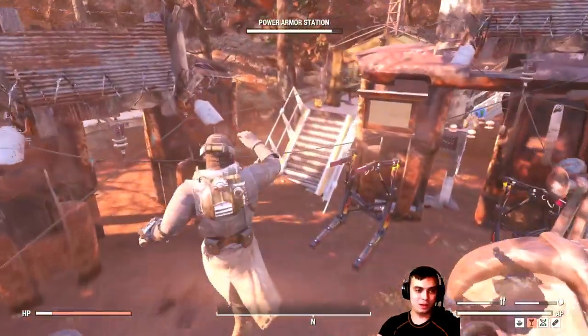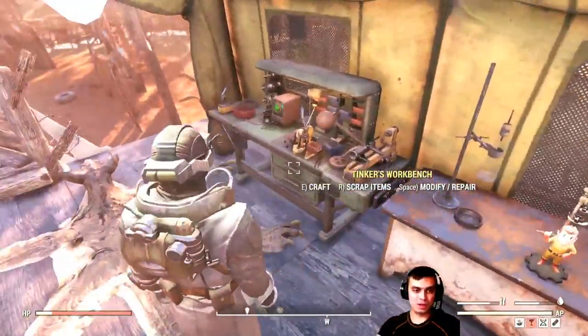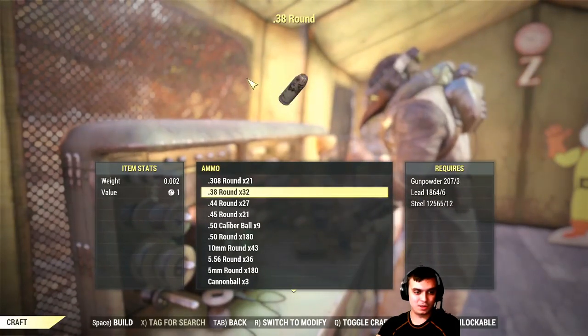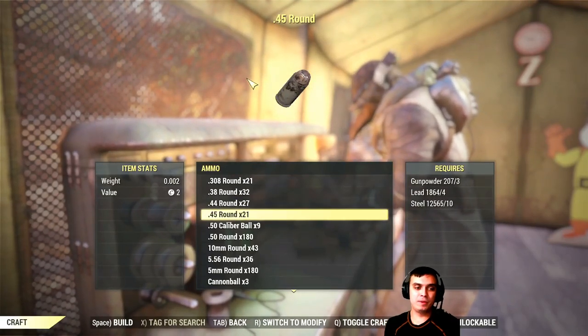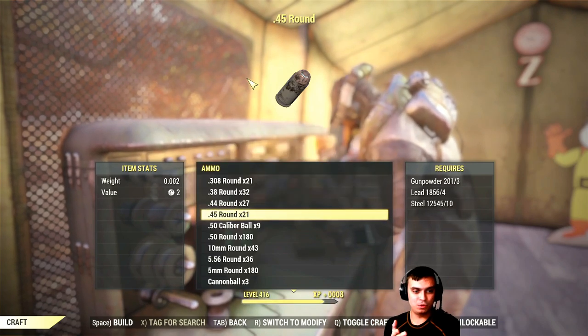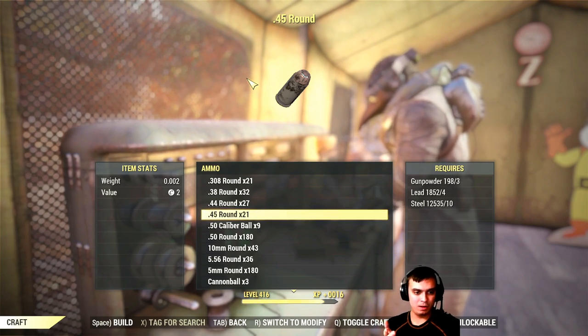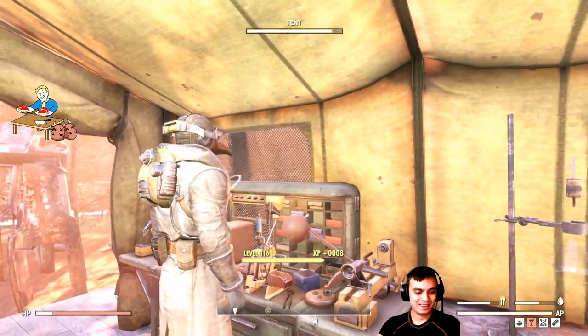As soon as you log into the game there's going to be three challenges and you'll be able to earn 30 atoms really quick. For the other 30 atoms there is going to be a little tango moment. We need to craft 50 ammo, so pretty much one, two and three — and it's not working.